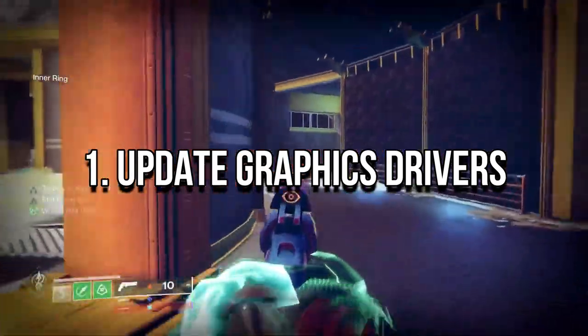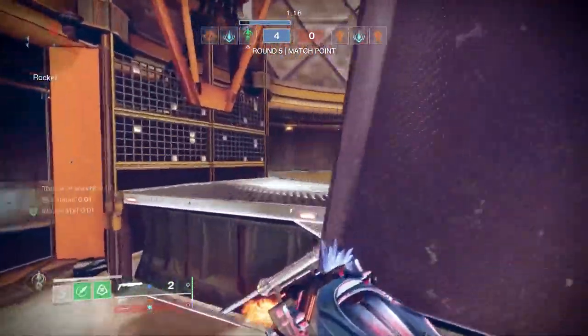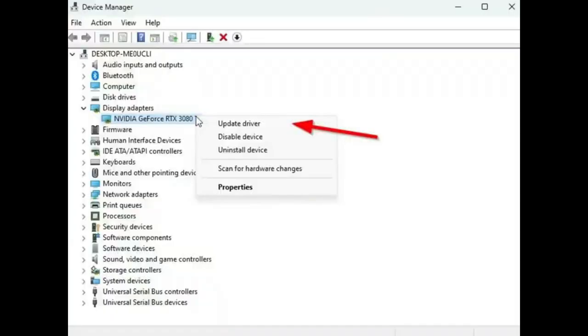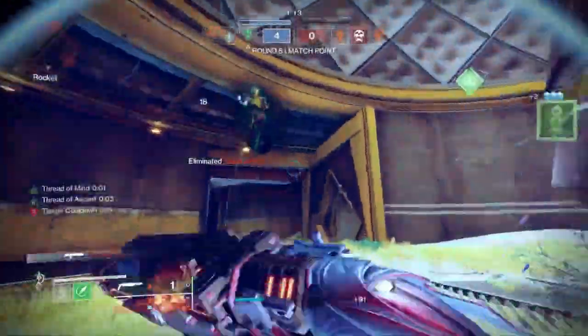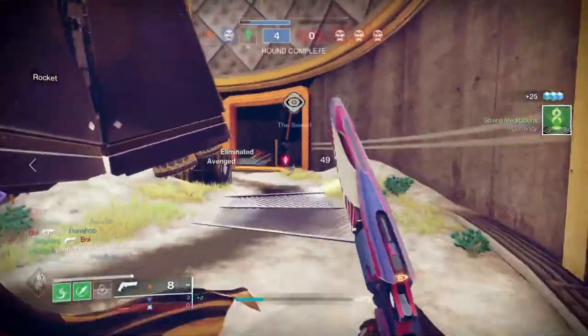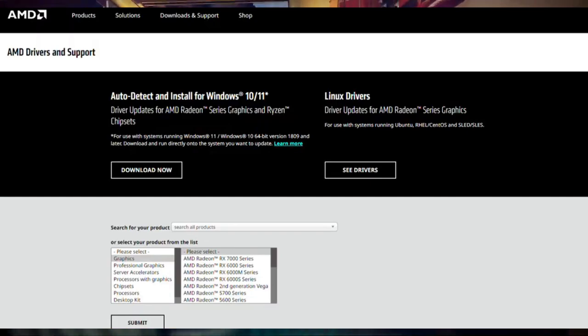Update Graphics Drivers. It's recommended to check out graphics driver updates on your PC so games and other graphics-intensive programs can run properly. You can manually download the latest version of the graphics driver and install it directly from the official website respective to your graphics card manufacturer. Nvidia graphics card users can update via the GeForce Experience app on the Nvidia official site, while AMD graphics card users can visit the AMD website for the same.